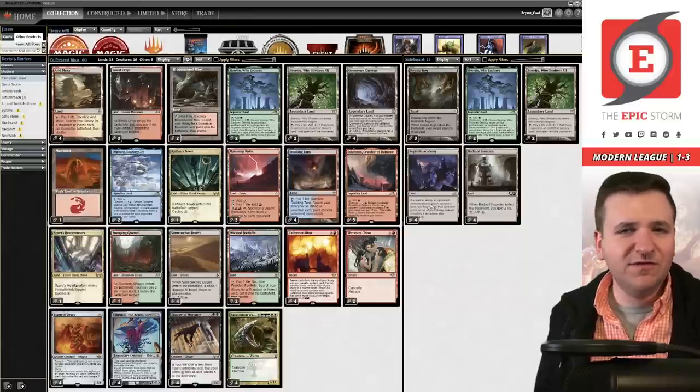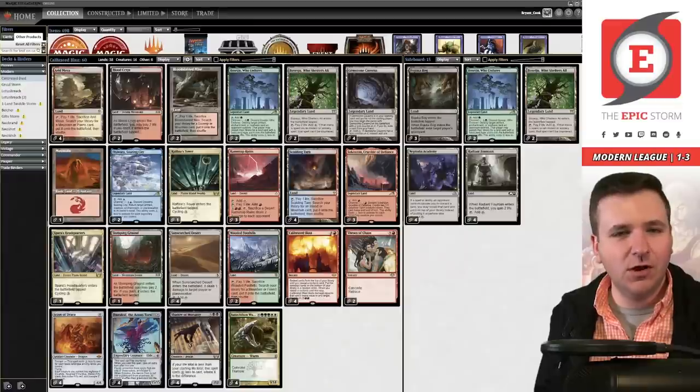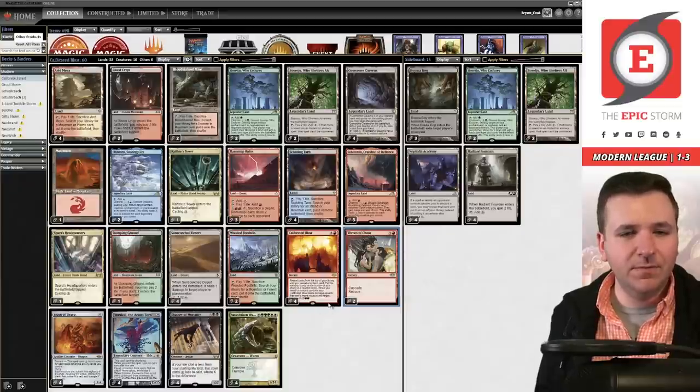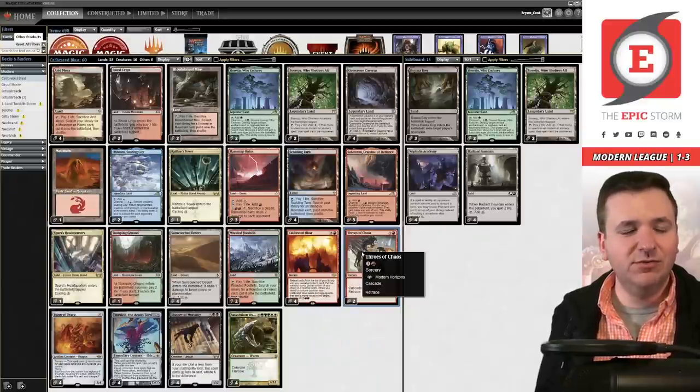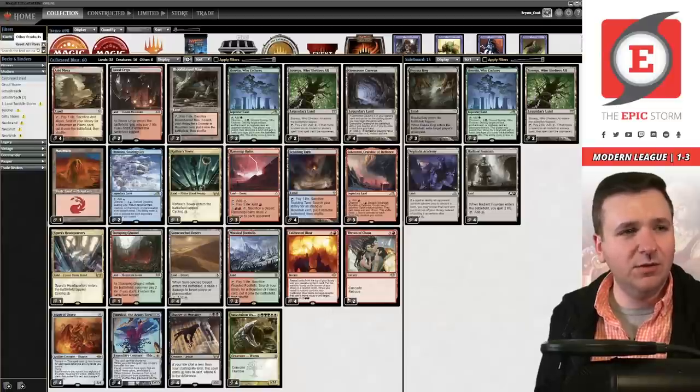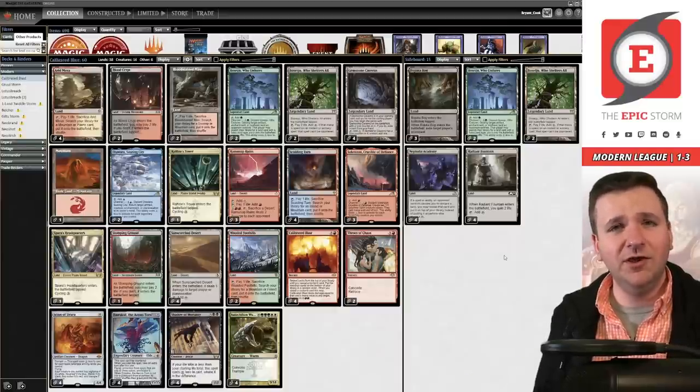I thought this deck was fine — honestly I don't see anything wrong with it. It seems like a well-built deck. I don't love Throes of Chaos — I would probably get rid of those. I thought those curves were actually kind of bad. I understand you can cascade into Calibrated Blast but I'm just not interested in playing those. I think you should just mulligan well and won't need that effect. But the real thing this league was I should have played better — no excuses. I could have played better and probably gone three-two. This deck was a lot of fun. Thanks for watching, sorry you had to watch me play like crap. See you — have a great day, keep storming.